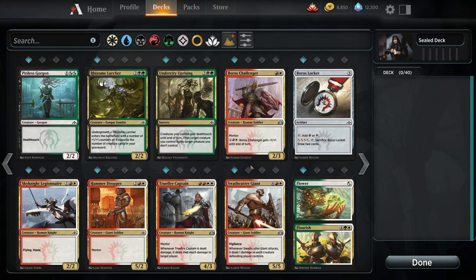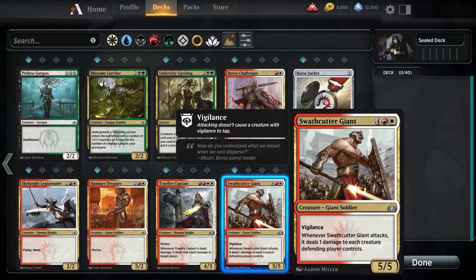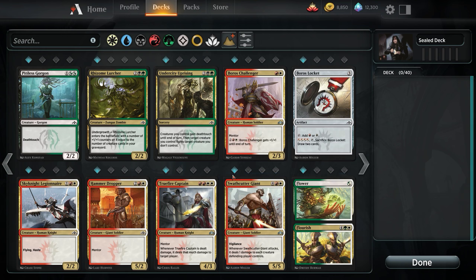As far as Boros cards go, Boros Challenger is really good — if we run Boros, we will run Boros Challenger. Swathcutter Giant: there's a world where we use this as a bomb. 5/5 Vigilance is nothing to scoff at. It doesn't do anything when you replay it, and for 6 mana I'd really rather it do something, but this could be a possible finisher we bring in. It's a great target for our opponent's removal, and we could throw this out and maybe play something else afterwards.